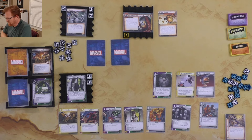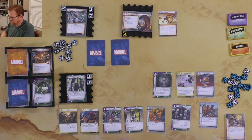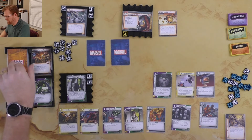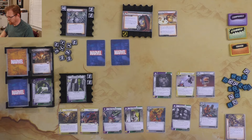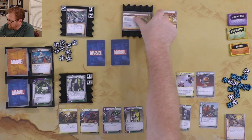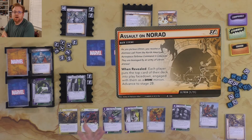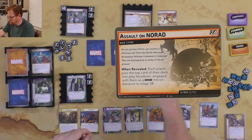Villain side: first a threat on the main scheme, then Ultron schemes for one plus a bonus of one — so he schemes for two. That's enough to advance the scheme: the Crimson Cowl goes away and Assault on NORAD begins. When revealed, each player puts the top card of their deck into play face down as a drone. Great — more drones.